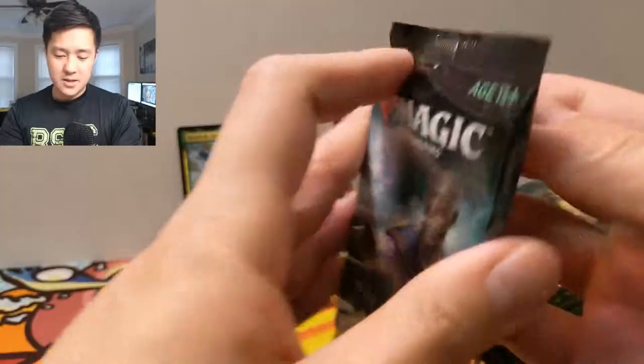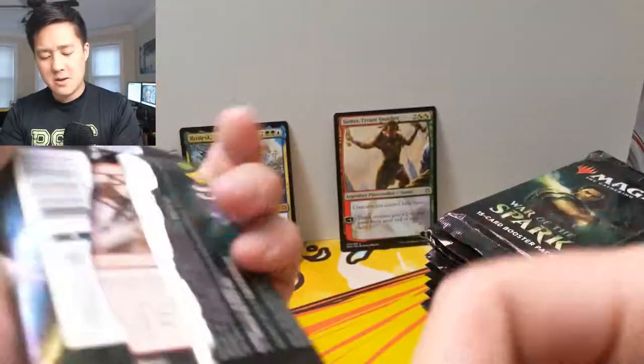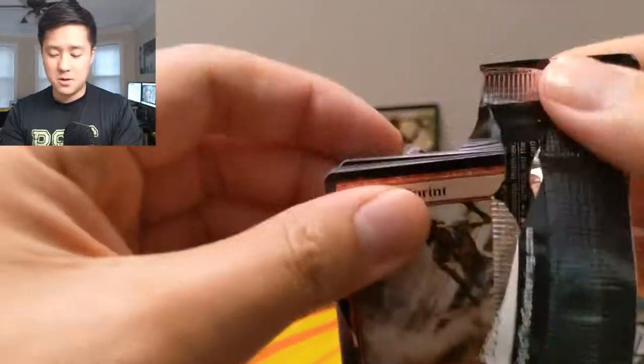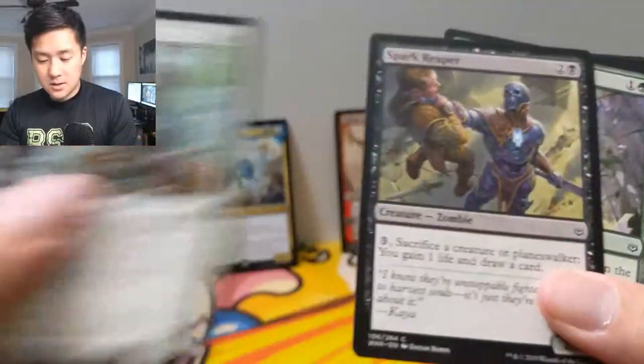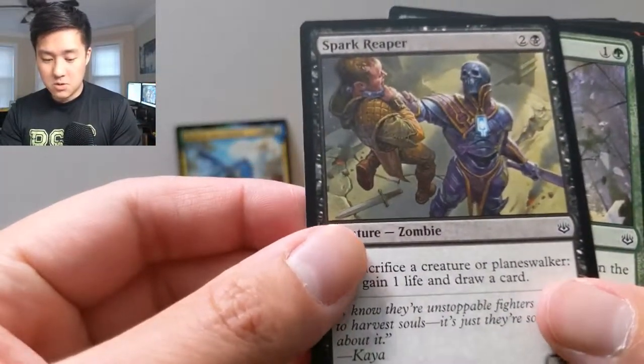We still have yet to pull Teferi — I really want a Karn, that's the one I want the most. And obviously things like Nicol Bolas and Liliana.